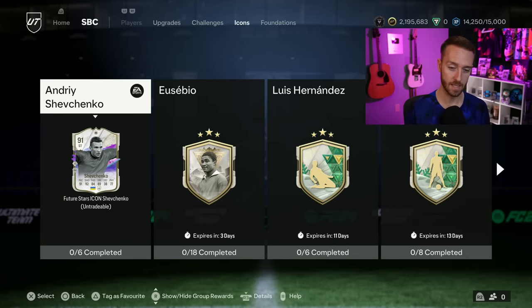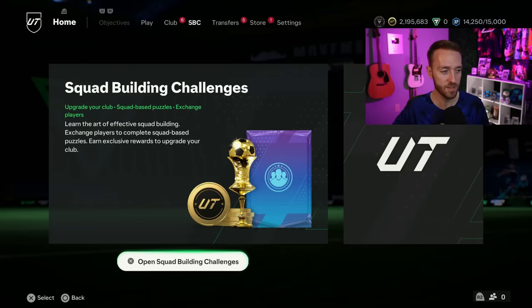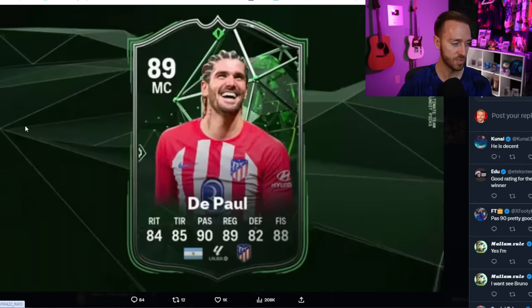That's the only type of squads requiring 88s and 89s right now. Maybe a Player of the Month SBC if it's someone really expensive, but based on who's been leaked for POTMs, we don't expect those really soon. There should be at least one or two coming this week though. Also, there's a leaked card tweeted by The Zone - a Pundit Picks De Paul is going to be coming out. They accidentally announced it early since they're a La Liga partner. That card looks absolutely nuts.